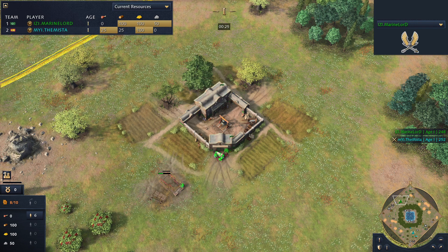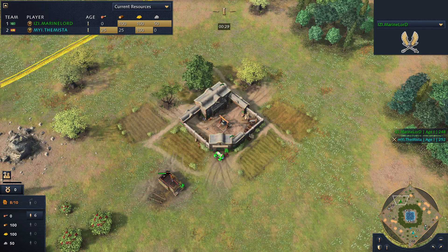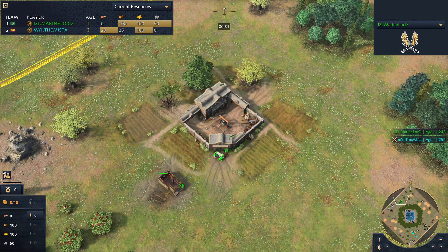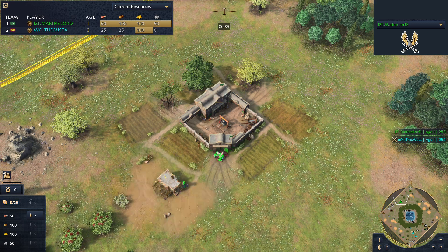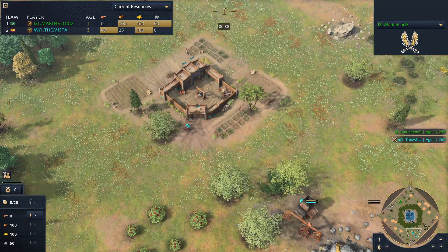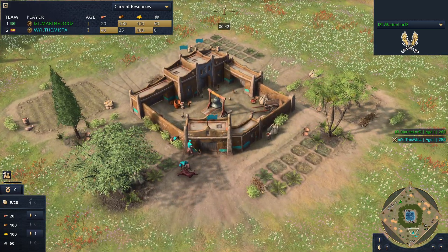Welcome ladies and gentlemen to another casted game for Age of Empires 4, and we have a momentous occasion — something for the history books. This is going to be a fantastic game between Marine Lord playing on the northwest corner of the map in green as the Ottomans, and in the southeast we've got none other than the Mister playing in teal as the Malians.